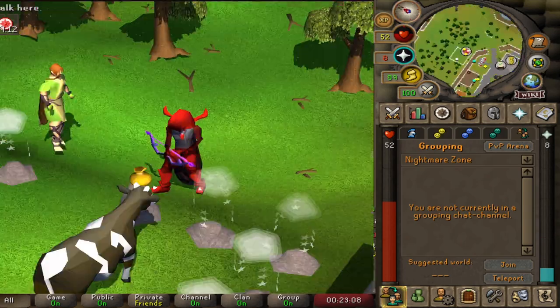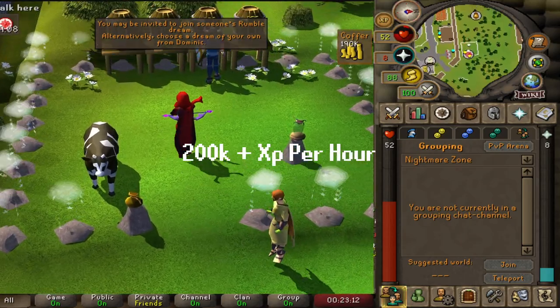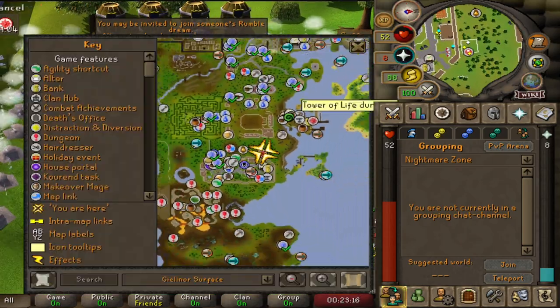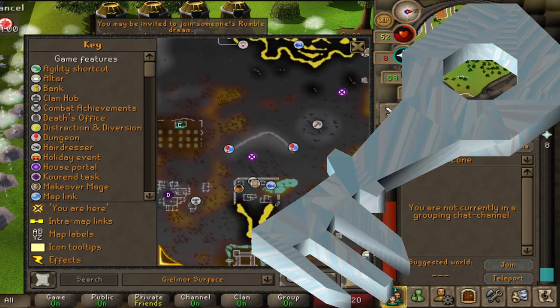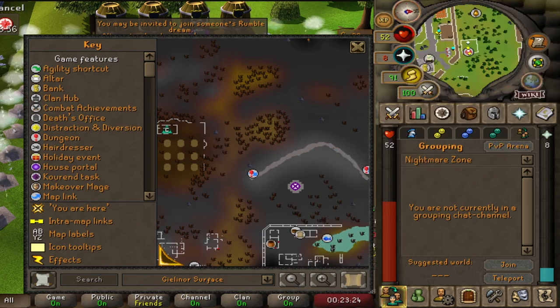A few other places the bow is good: Nightmare Zone — it's really good range XP there. You could also use it in the Wilderness God Wars dungeon if you're trying to farm ecumenical keys. I've done that before and it's pretty chill, because it hits all the mobs down there and anything you hit has a chance to drop an ecumenical key.